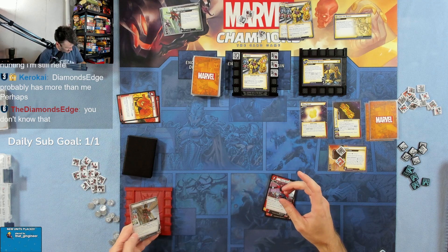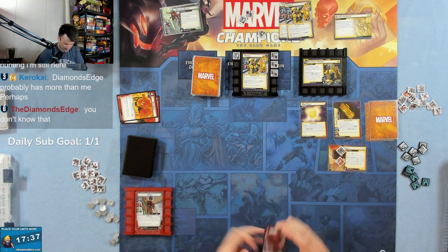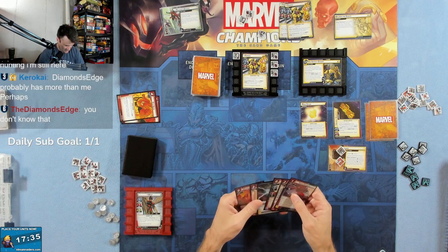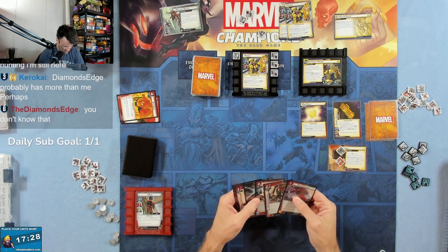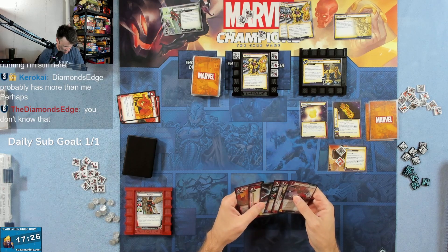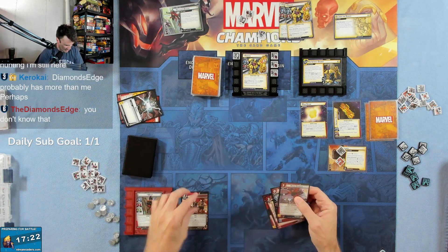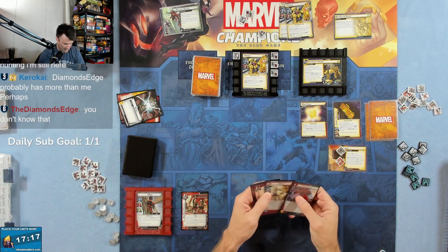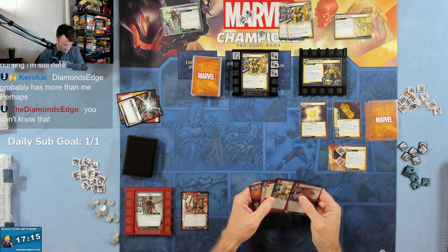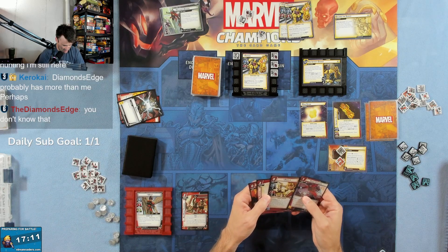Let's flip to tiny side. Let's do Red Room Training first, right? Giant form, retaliate, tiny — we get piercing. I would like to get Martial Prowess in, but I don't think it makes sense yet.